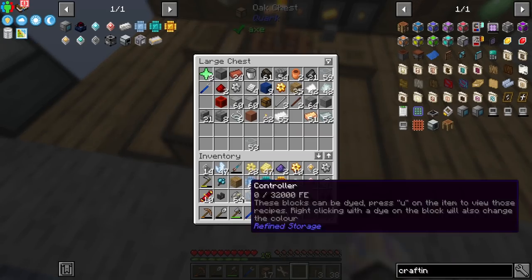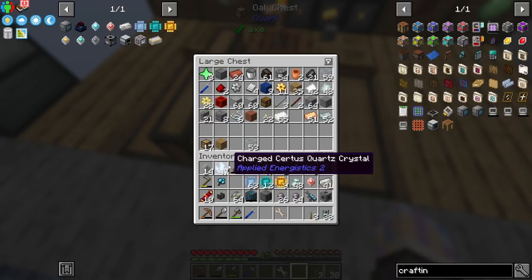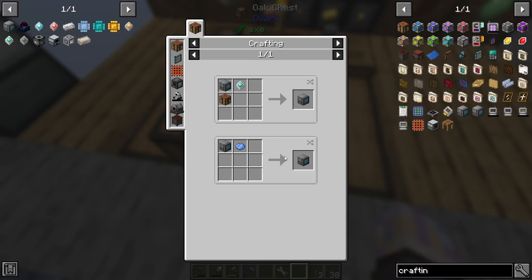To make crystalline dust you need sapphire, platinum, certus, silver, quartz, and ruby, plus some molten glass. Yeah, that kind of snuck in there. The other component is easy but then you look at this one and it's like what? We do need one quartz enriched, so let's get that. There are a lot of little rabbit holes in this pack and I have to say I actually love it.